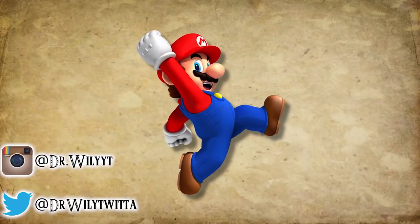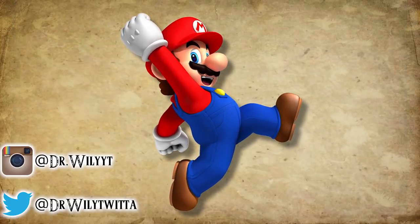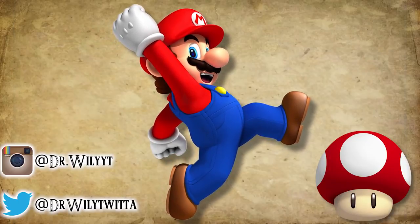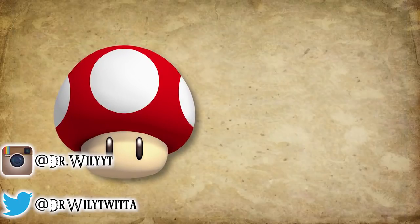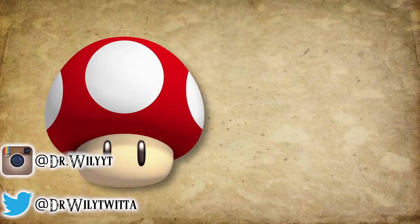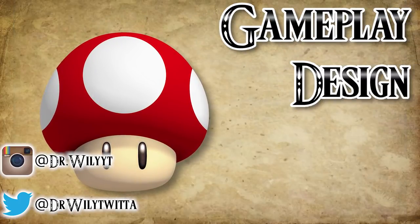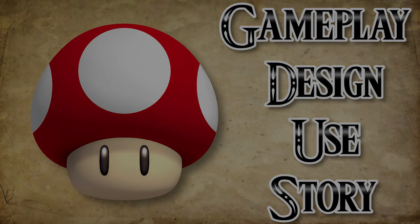From the very first moment you saw the Italian Mustache Man in his platforming Super Mario Adventure, you could see the iconic Super Mushroom by his side. Over time, this power-up was seen more and more, got different roles, and was everywhere in general. So how did it evolve in terms of gameplay, design, use, and story? Well, let's find out.